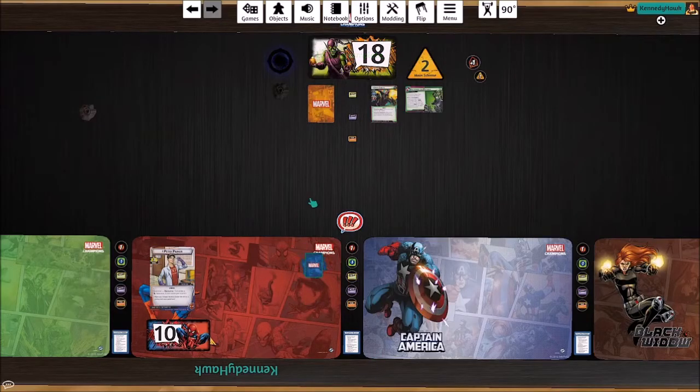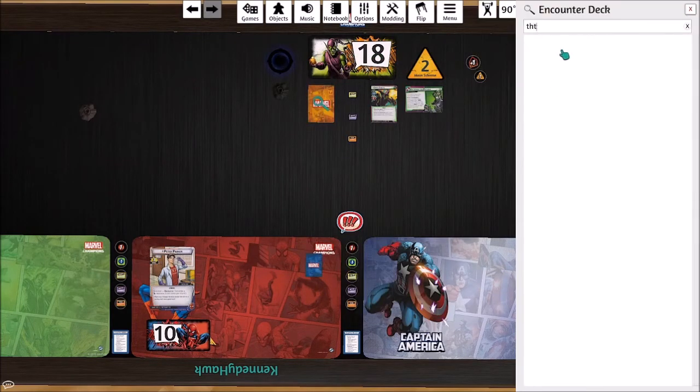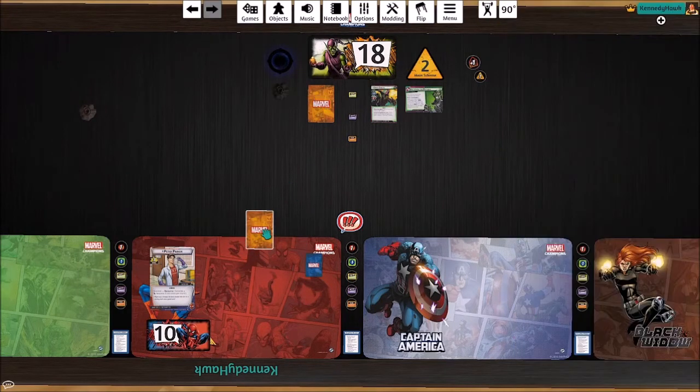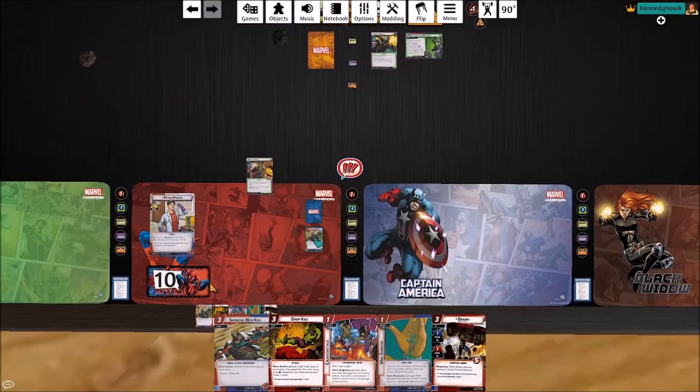Hey everybody, this is Kennedy Hawk continuing our Decked Halls 2020 series. This is our third deck we're playing and it is Spider-Man Aggression. We talked about this one on the cast a little bit and it really surprised me — it's still my lowest played Spider-Man deck and I think it's actually a really great one, so I'm surprised that it's so lowly played.